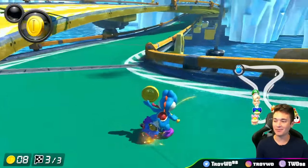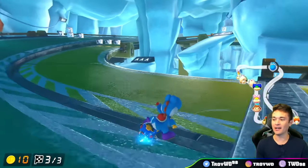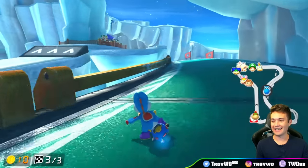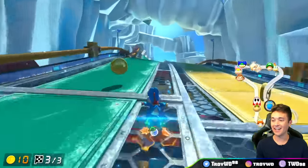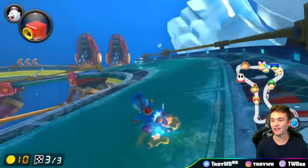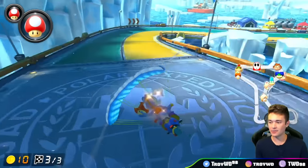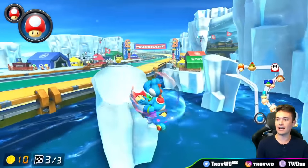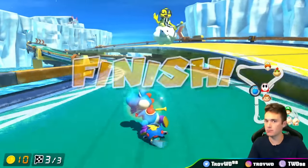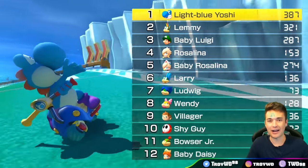And that brings us to the end of the video. This last one is on Ice Ice Outpost — it's a little bit of a risky shortcut, but I think it's extremely important that you know it because you can do it every single lap. And if you have 10 coins, it's not that difficult. All you have to do is trick and make sure you hit the far left part of the ramp. And there's also one at the end here, but I really don't think this one saves too much time on 200cc because you have to slow down quite a bit to do it. So the first one is much more useful. And Ice Ice Outpost is definitely a track we can break away.